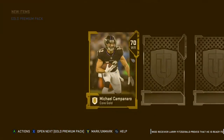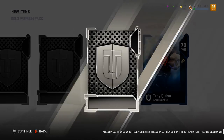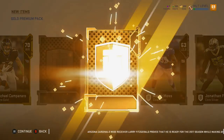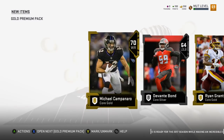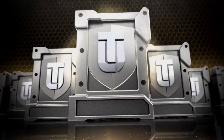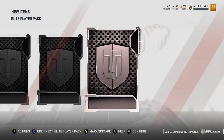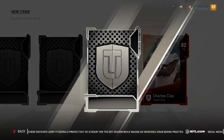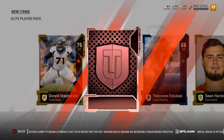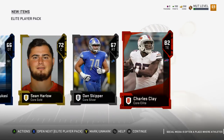Alright, final pack before we get an elite pack - we're gonna get out of here. Michael Campanaro, Trey Quinn, Ryan Grant, and trash. Alright, here we go - elite pack! Donald Stevenson, let's go from the back. Here's our elite - Charles Clay. We got a double elite! Two tight ends - Zach Miller and Charles Clay. That's an interesting elite pack, the double elite. Back to the gold packs we go.